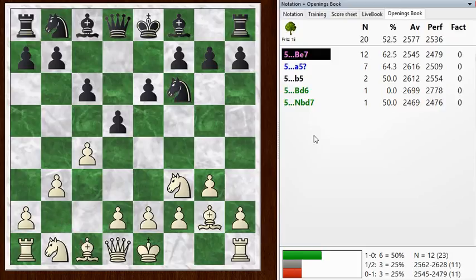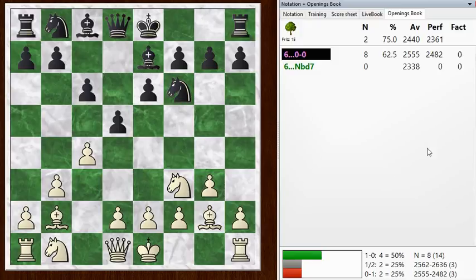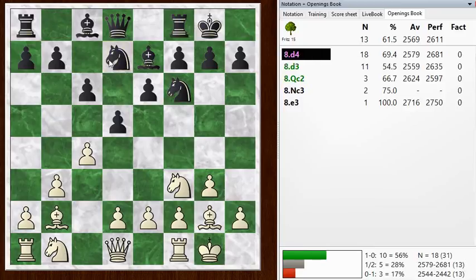He goes Bishop B7, defending his Knight. I go Bishop B2. I could castle, but apparently these moves can be played in either order because I didn't see any problems looking at it with the chess engine. After I castle, we get back to the same position. He goes Knight BD7. And now finally I go D4. So the way to still stay in Reti lines, as I looked at later, is either with D3 or Queen C2. I did think about D3, but the move I didn't think about is Queen C2 — it's something I need to put on my radar.